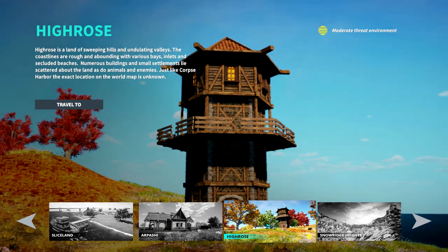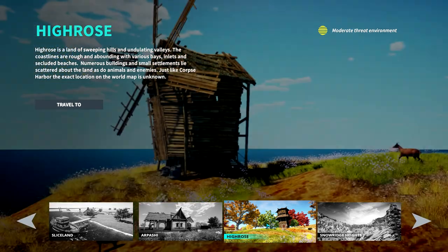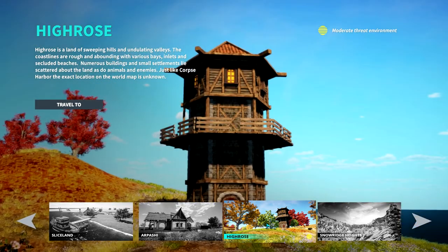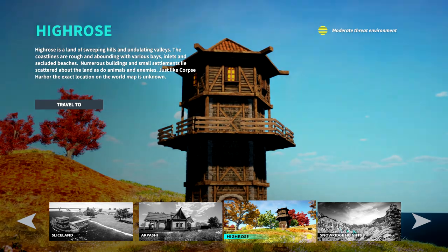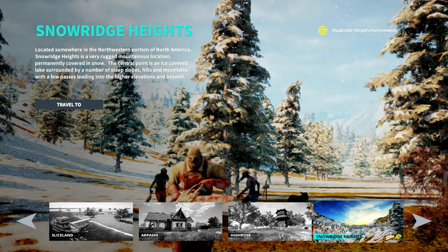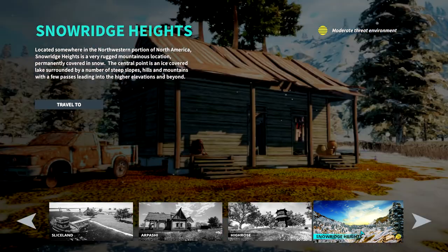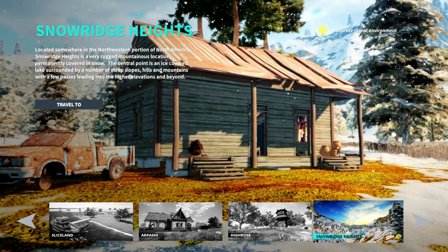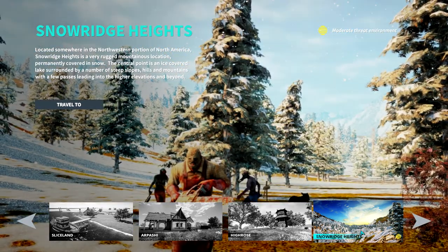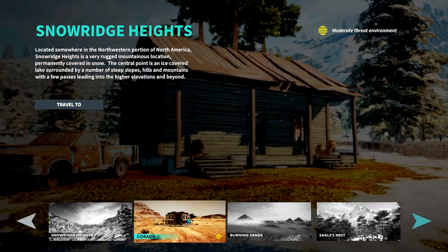High Rose is a land of sweeping hills and undulating valleys. The coastlines are rough and abound with various bays, inlets, and secluded beaches. Numerous buildings and small settlements lie scattered about with animals and enemies — just like Corpse Harbor, the exact location on the world map is unknown. Snow Rich Heights, located somewhere in the northwestern portion of North America, is a very rugged mountainous location permanently covered in snow, with an ice-covered lake surrounded by steep slopes, hills, and mountains.